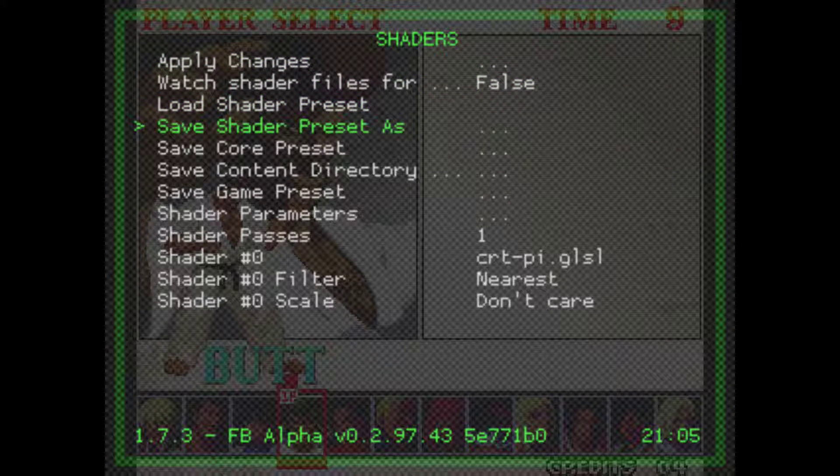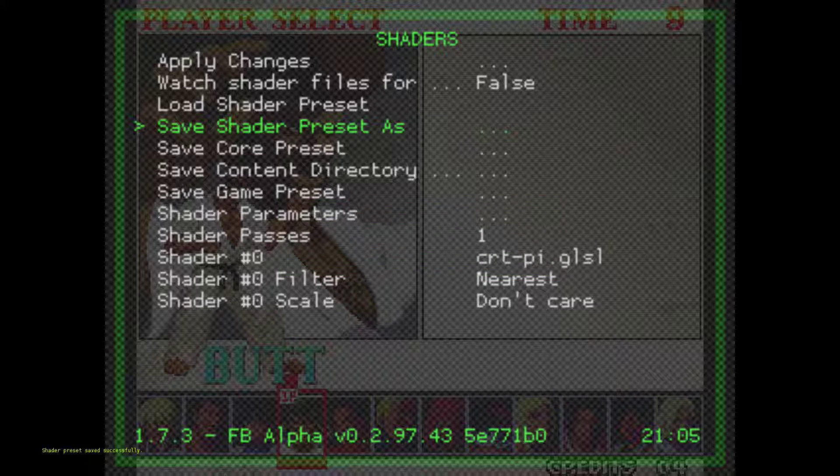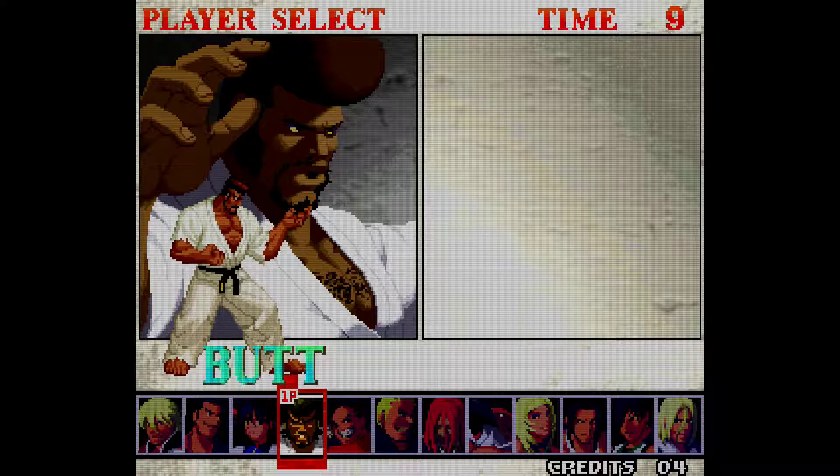Back out, hit Apply, and then save the shader preset. By default it's set to number one and you can toggle the letters and numbers with left and right. Hit the A button and then push Start and it'll save — for example as '111'. If you want to hook up a keyboard you can always do that to name it something else.